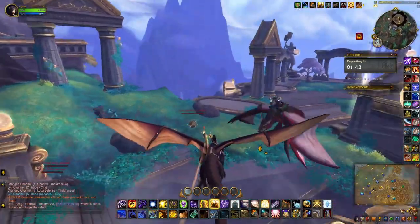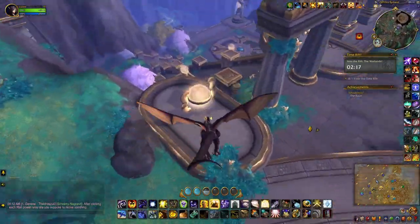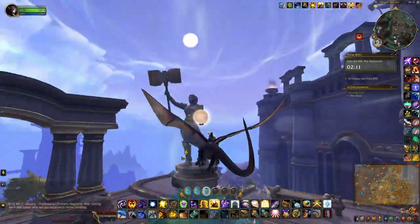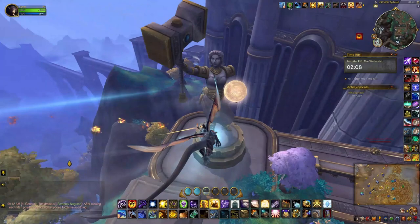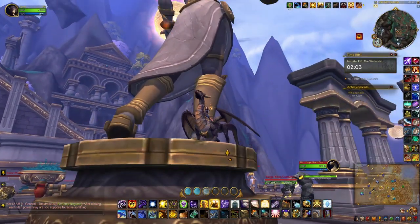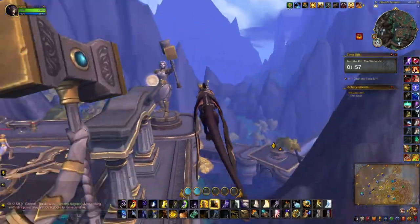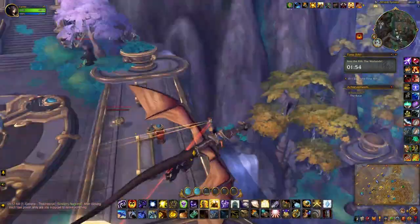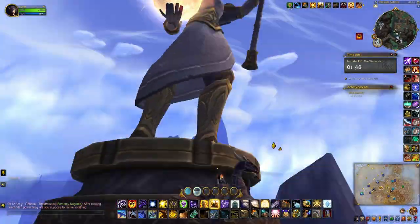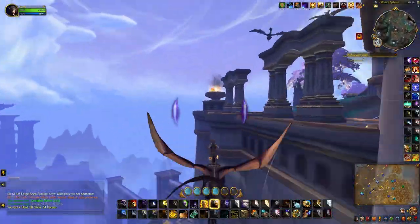Then you're going to fly around the area and activate all the orbs that these titan statues are holding. You just need to fly around pretty close to them — they should activate the torch. It can take a few seconds, but the statues are pretty close together so they shouldn't be too hard to find.